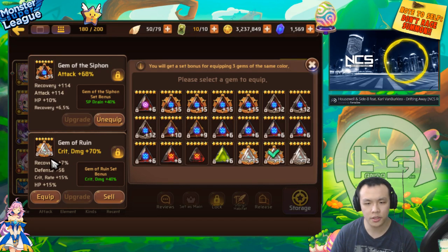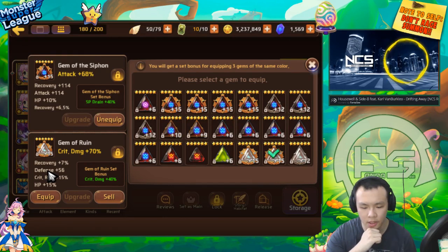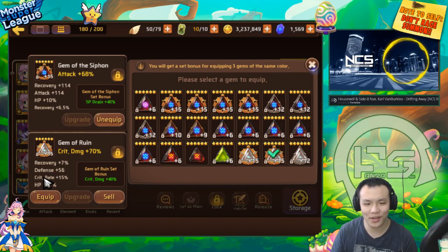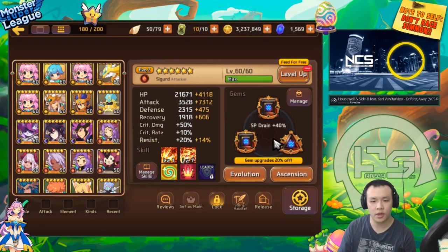Crit damage overall doesn't matter that much. I think the only benefit of running crit damage is if you're putting together a 100% crit valor set on a monster with predator - then crit damage is better than attack. I usually only keep crit damage gems that have very high crit rate or at least two rolls into it. Most of the time it's better to use attack.